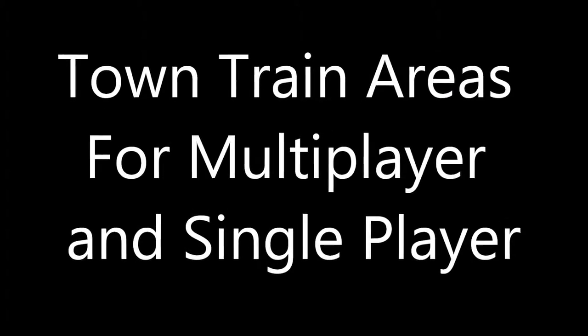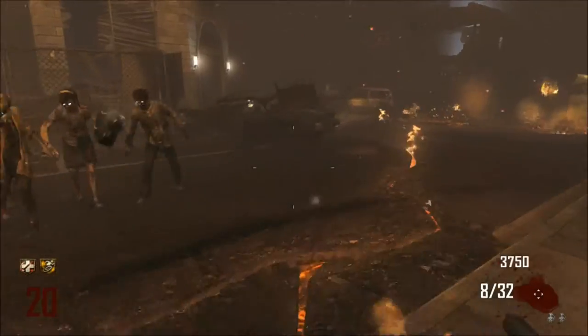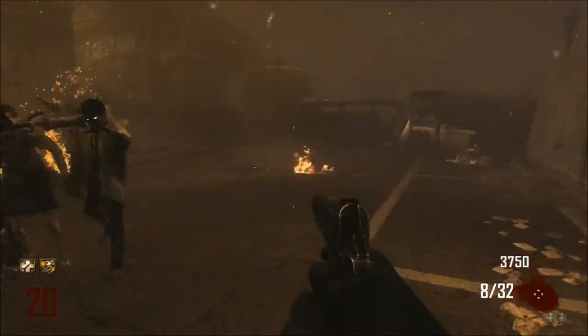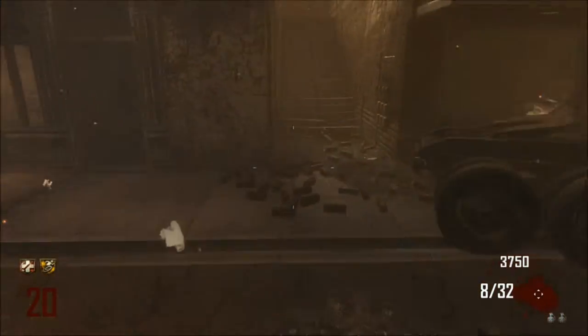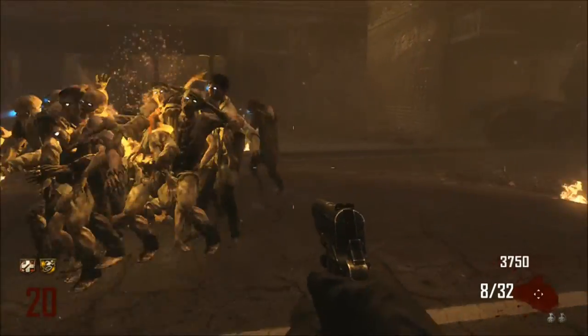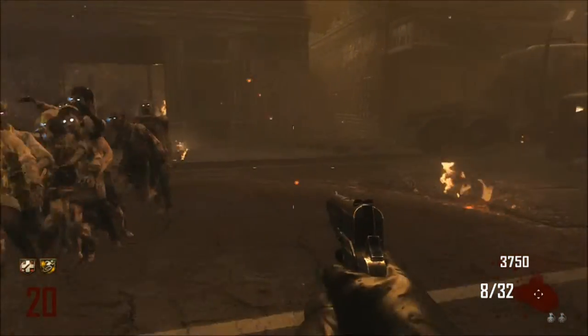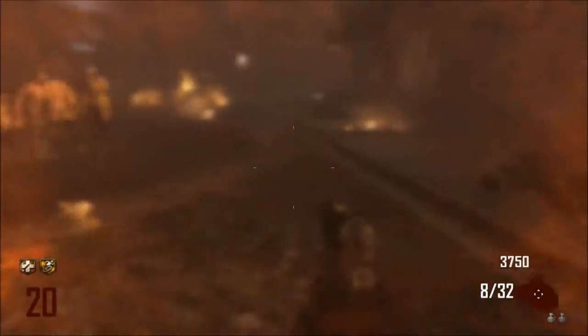Hey guys, Trekskiller here. I'm going to be showing you my own train areas. The first one's at the bottom of the juggernaut area — basically just run around here and train. This is good for single player and multiplayer. You can have somebody at the other areas doing what they're doing while you're just sitting here running your little train. Just watch out when somebody's going to get juggernaut.